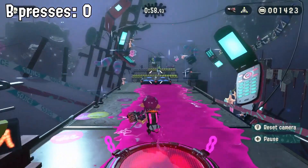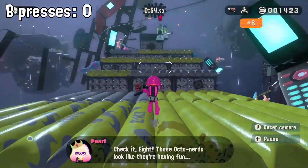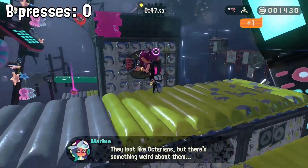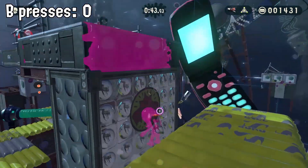And here we go, we run into our first problem. Taking both routes makes us click on B. So what we do here is hold B. I tried to find a way to get around it, but I couldn't. So you just press B then hold it because we'll need it for later.